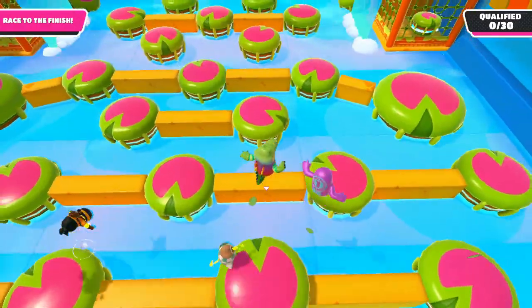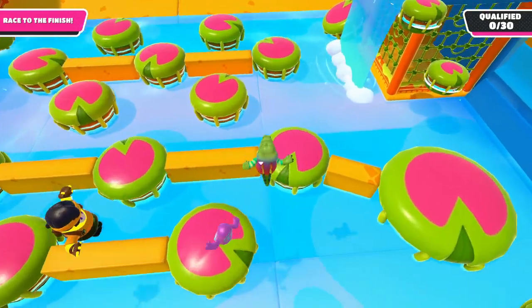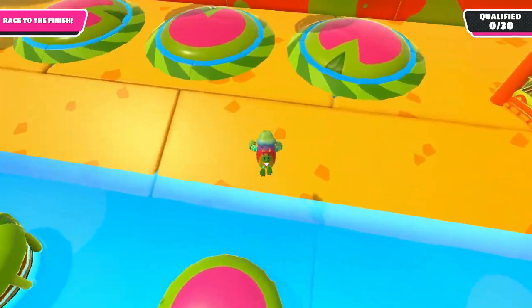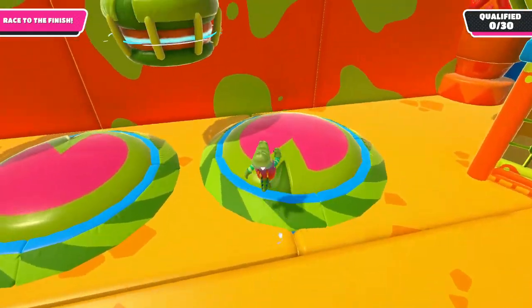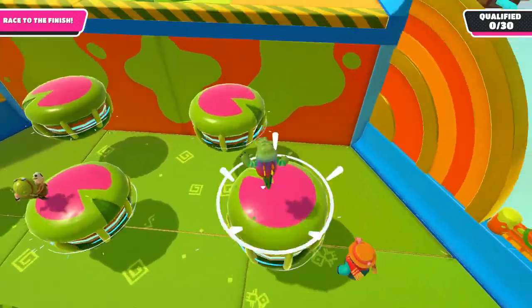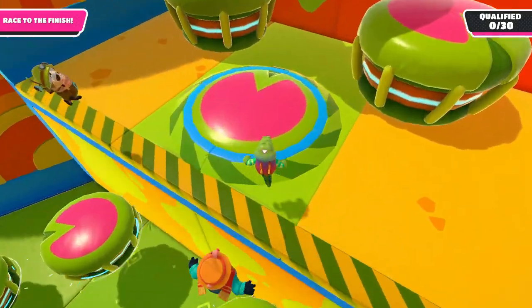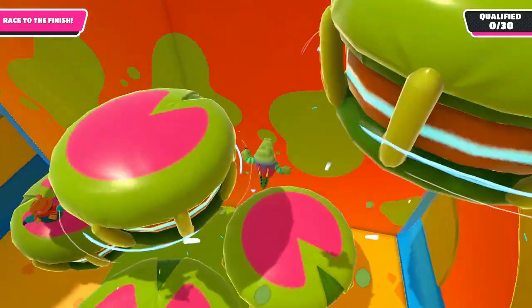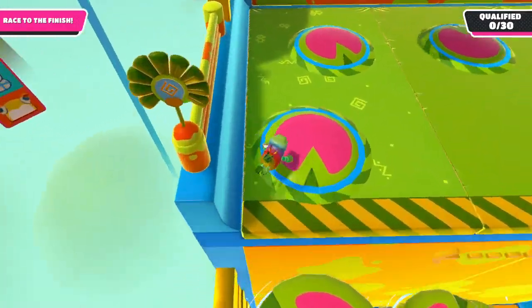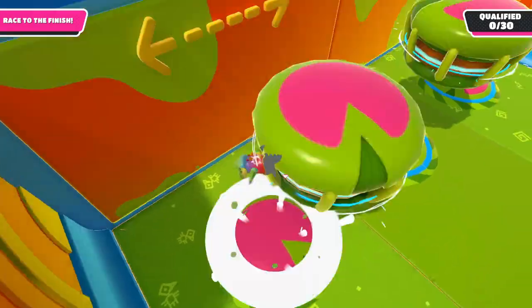I think the way that the bounces work is that when you jump, dive, and then bounce, it automatically resets your orientation. So you can dive, bounce, and then immediately dive again — and that's what you want to do to get the distance you need to reach the next bouncer and propel yourself even further, because you do need to get momentum in order to get to the next bouncer.